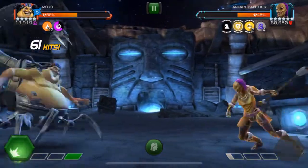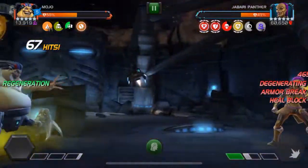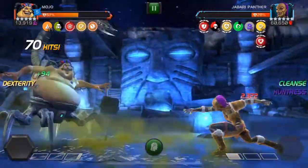I'm doing this without the White Magneto pre-fight, which tends to make this a lot easier. And right there I get the stun prompt, so I quickly stun her, and here I have my Anti-Life Field fury and I get all my degenerations. So Jabari Panther is just dropping.